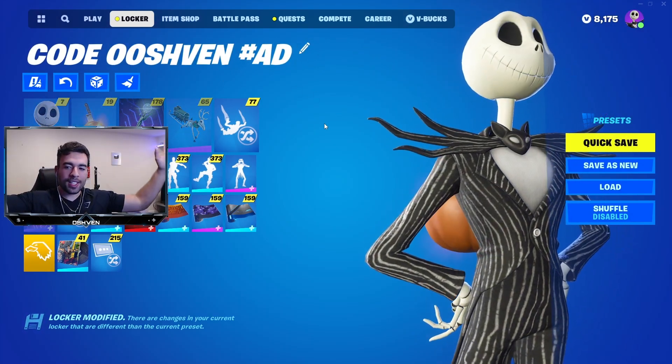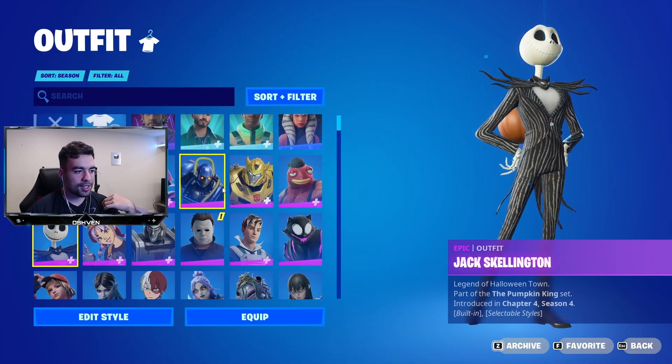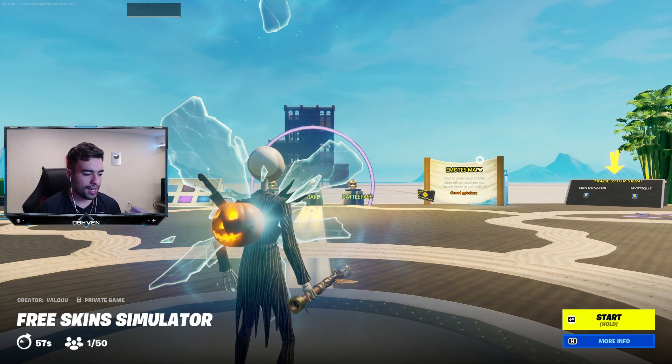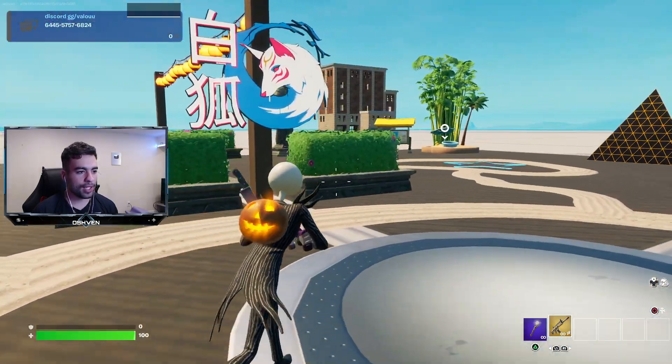With these crazy viral maps, I always love using skins that I don't personally have in my Fortnite locker. So that's what we're going to be using right now. As we load up, it should be pretty self-explanatory — it says we can try rare skins, unreleased skins, and we can trade skins too. You can use any map codes here on Fortnite, and this one is posted, so it should be pretty safe to use.